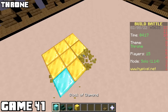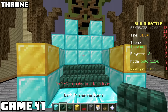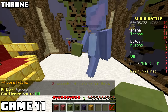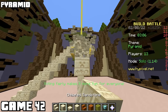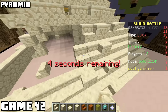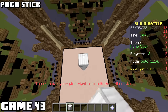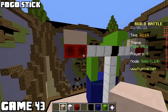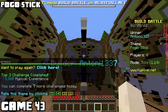Game forty-one was throne. Win or lose, I'm gonna have fun with this one. I spent a lot of time tearing down what I had already built, which is not a good strategy in build battles - you gotta find an idea and stick with it. Game forty-two was pyramid, and I went way, way, way too big. Too many blocks, too much detail, not enough time. It was all bumpy and had a really big hole. I'm gonna give you all a second to recover from that one while I build a pogo stick.